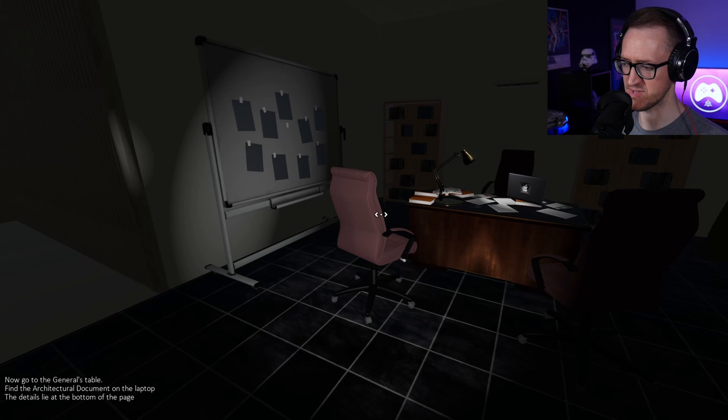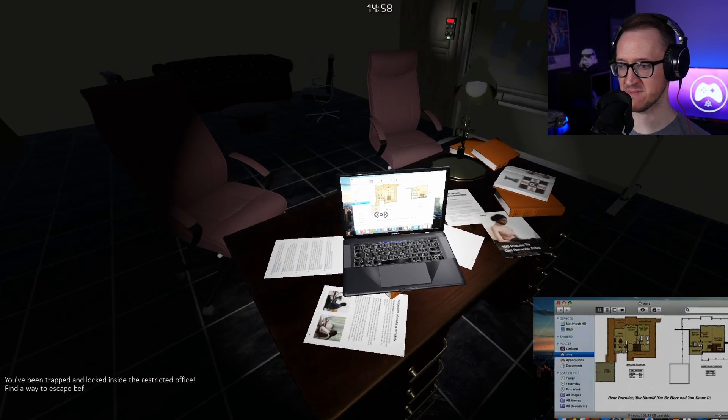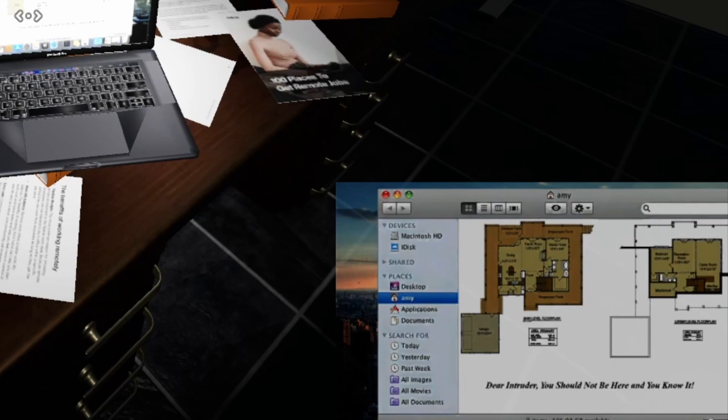Find the architectural document on the laptop. We've got an actual working flashlight. Laptop — oh, I got a timer. 'You've been trapped and locked inside the restricted office. Find a way to escape before it's too late. Explore the room for clues and objects that can help you unlock the door. Time is running out.' It's like an escape room. 'Dear intruder, you should not be here, and you know it.' There's the theme. We've got a rook and a king.